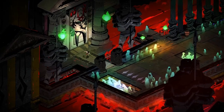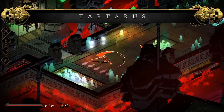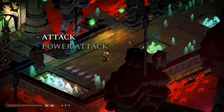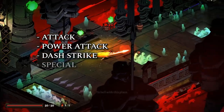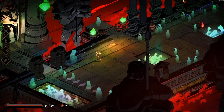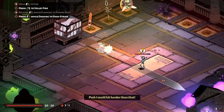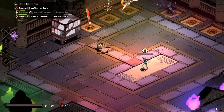Controls: Hades drops you right into it on your first escape attempt with the sword. You will quickly learn that every weapon has an attack, a power attack, a dash strike, a special, and your own cast. Feel free to rebind these to different controls if you need to — I know I did. You will soon have an area where you can practice these moves without danger with the help of your friendly neighborhood Skelly.